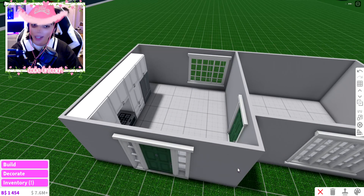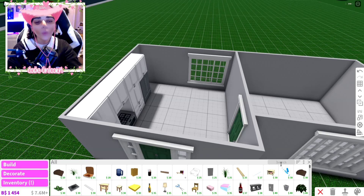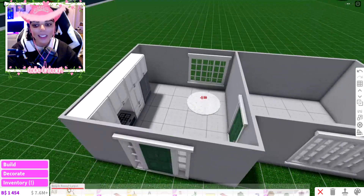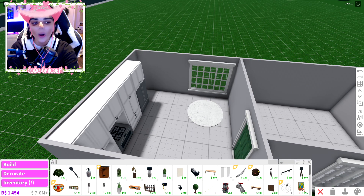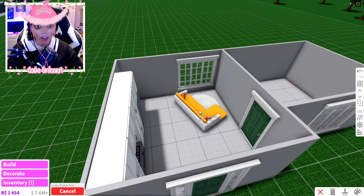I'm debating — which needs fewer items, a dining room or a living room? For a living room it's basically a TV, console table, one sofa, and maybe a carpet. I think it's about the same. You know what, we're going with the living room. Let's get a carpet — we technically don't need it but I want one. And then a big sofa to take up maximum room so I don't have to add another one.